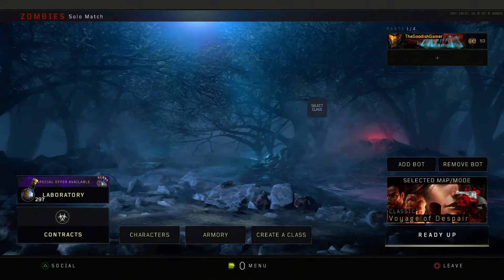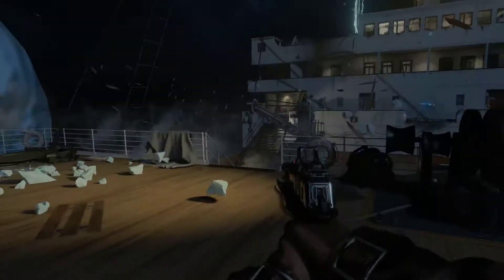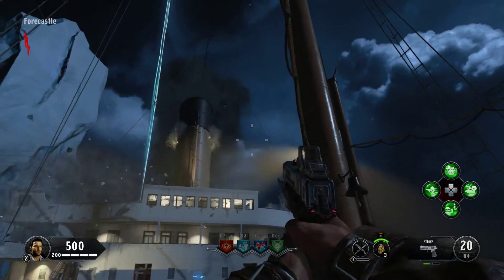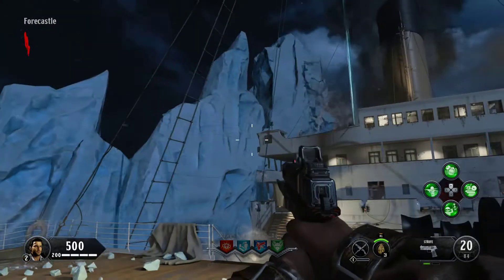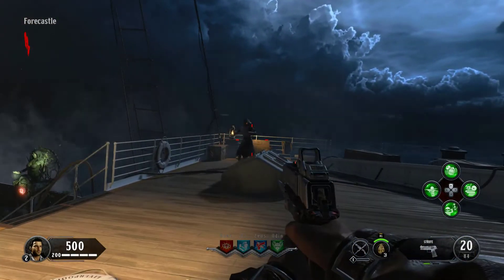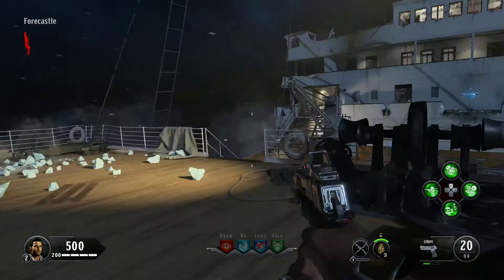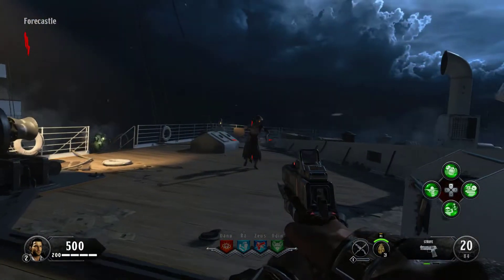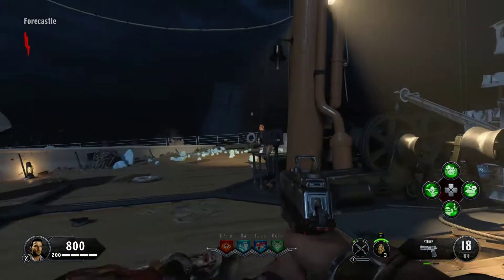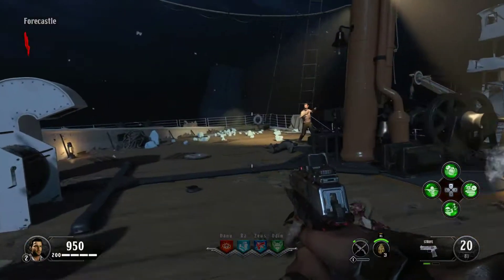So let's just jump into a match. We're going to play Voyage of Despair because it sounds really dramatic. Ready up. So yeah, this is zombies — look how pretty it is. Indicated on the top left of the screen there is a red slash indicating this is the first round. Zombies is done in rounds and as the rounds progress the zombies get more and more difficult, and there are more of them.